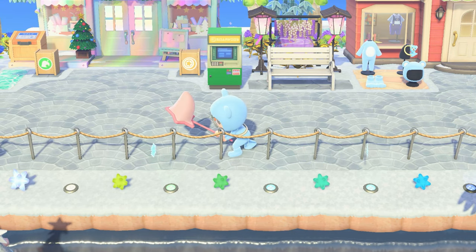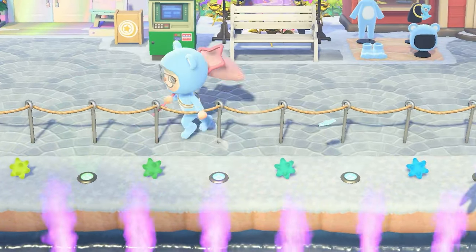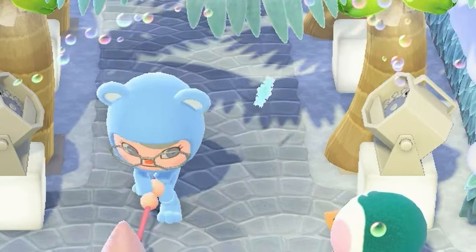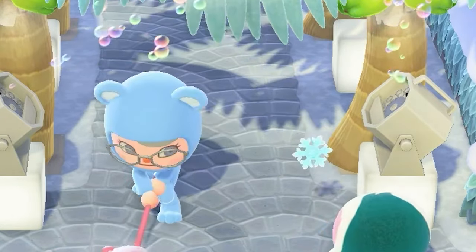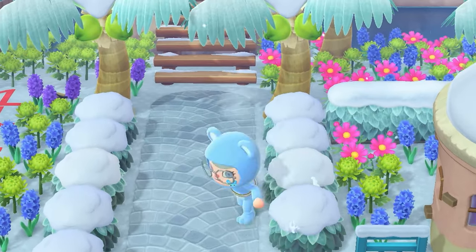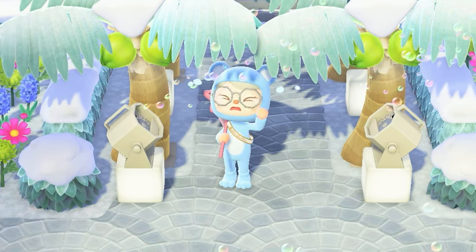But if your net catching skills need work, my fourth pro tip is to avoid fast movements around snowflakes, which means you need to be careful when trying to catch one because if you miss too many times, the snowflake will disappear into thin air. Also avoid running into or around snowflakes — this will cause them to despawn, and even your villagers can interrupt you and make your snowflakes disappear.